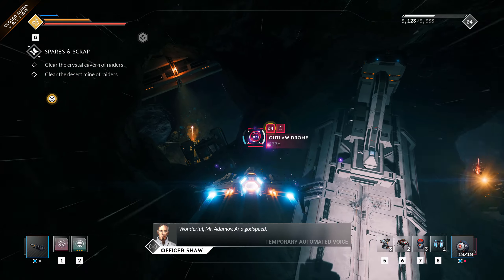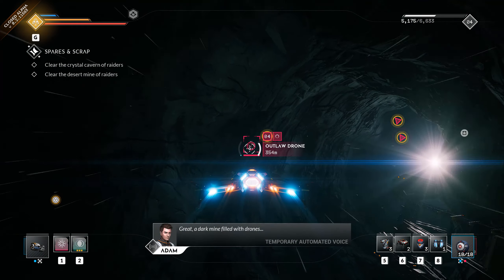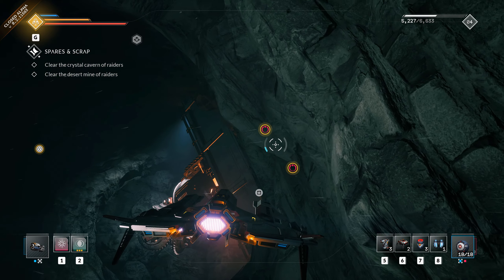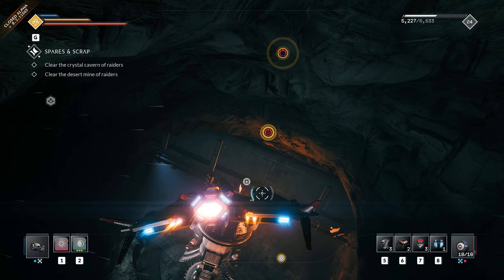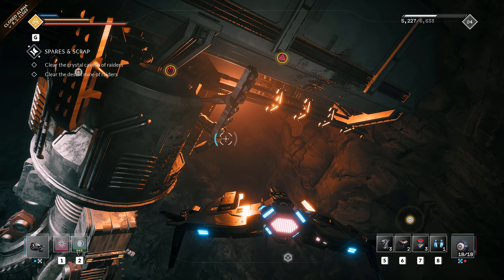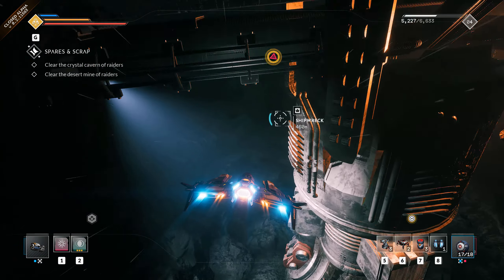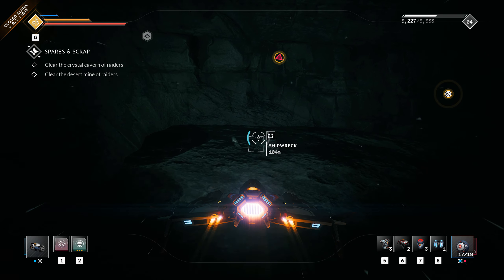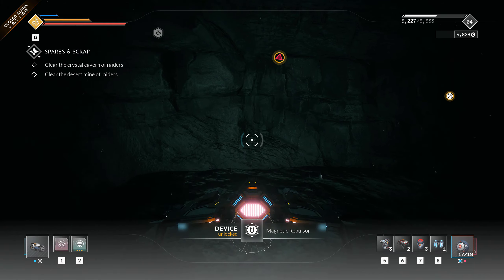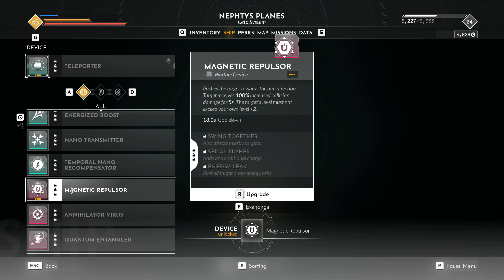We're going to pound out these outlaw drones. I'm going to see if I can lure this next one into a mine just for kicks and giggles. That works. Now this wreckage in particular is going to give us a new tool called the Magnetic Repulsor. This thing allows us to throw our enemies around using physics, so let's test it out right now.